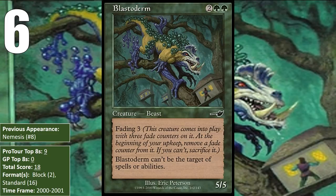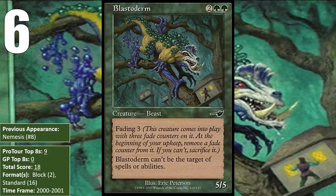In Standard, Blastoderm did the most work. These under-costed creatures with Fading, with Blastoderm probably being the best of them, were most abused in a deck that ran Fires of Yavimaya. If you give all of your Fading creatures Haste, the downside they had was reduced considerably because they were able to attack an additional time, so the Fading didn't hurt too much.